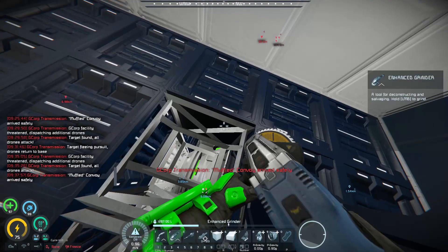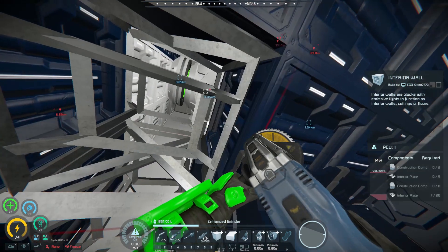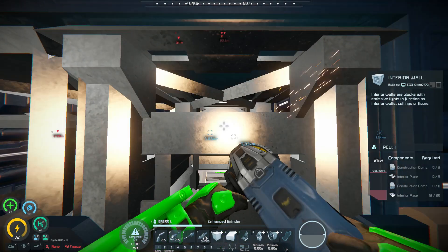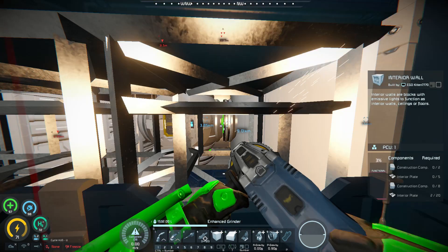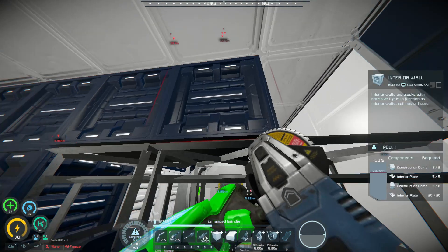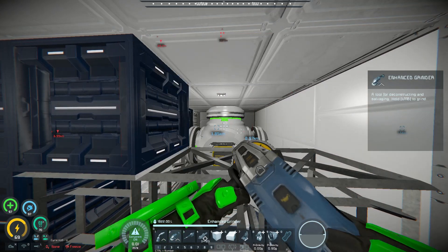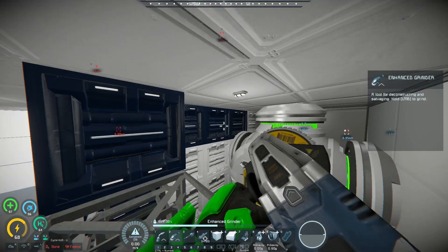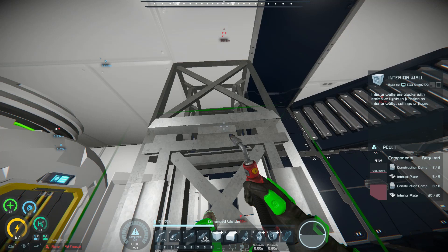Oh great, where is that coming from? Let me guess — it's right on top of me. I'm not seeing a turret so far. I didn't mean to grind through that one. It actually looks like it's clear — there's no turret in here, which is quite bizarre. Man, if I would have entered through this room, I could have disabled the power core.